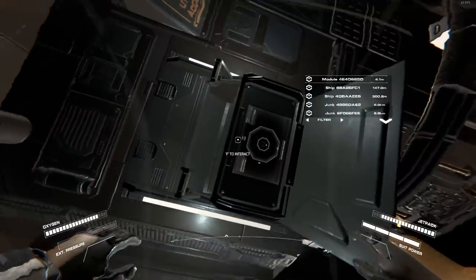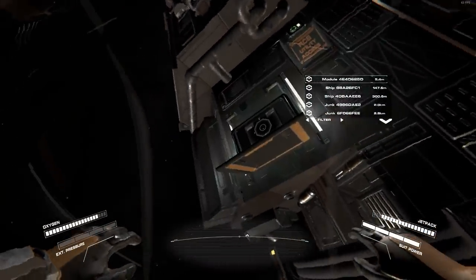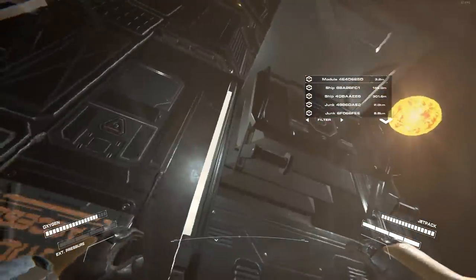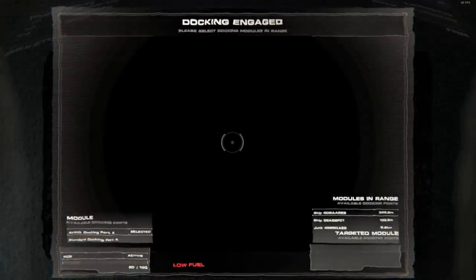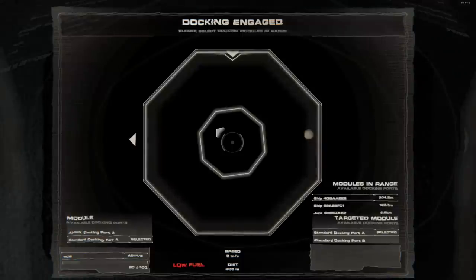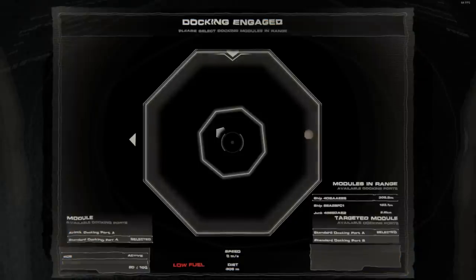Right here is the RCS panel — the maneuver station. It says 'docking panel access.' Press F on that and it'll bring up a little controller. Press F on that controller — you'll see on the bottom left it says 'airlock dock port A' and 'standard docking port A.' Press R to get to the standard docking port, because you don't want to dock the airlock side — that defeats the purpose, since you'd have to depressurize every single time.